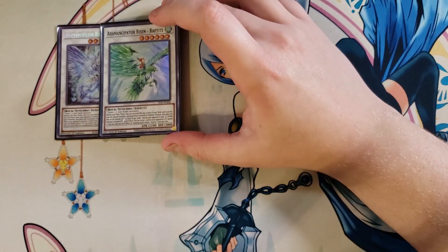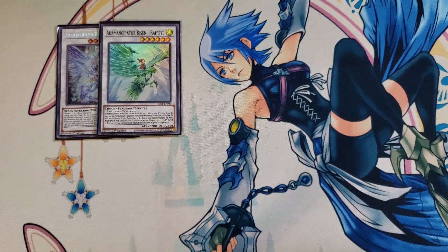We then play a single copy of Atemancipator Risen Raptite. Raptite is a good one-of because during the main phase you can excavate the top five of your deck, and if you do, special summon one excavated rock monster in defense position — it doesn't matter if it's a tuner or non-tuner, you just get to special summon anything you excavate. Place the rest on the bottom in any order. Then during your opponent's turn, if a wind monster is in the graveyard, you can target one card in your opponent's graveyard and banish it — which does come up with Doodle-Doo and Parallel Exceed.